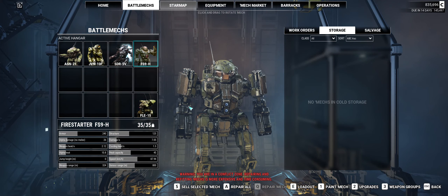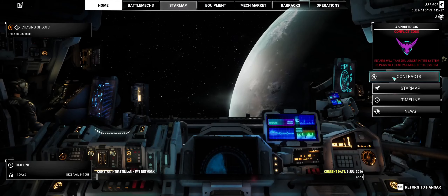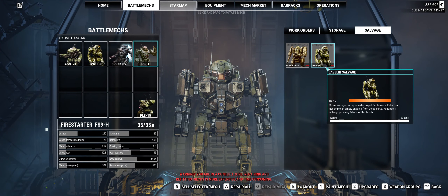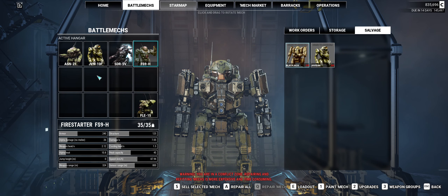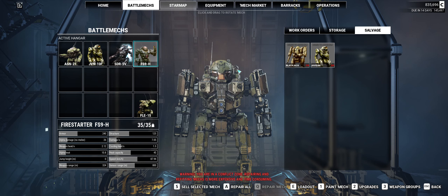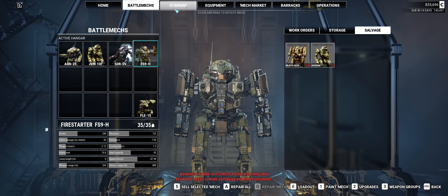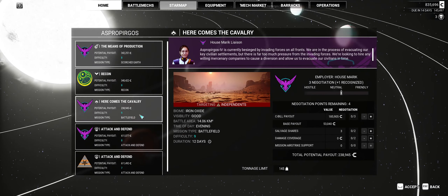So we have finally upgraded our first mech - we got a Firestarter. We got the Firestarter out of our salvage. Right now we only need two more Blackjack pieces of salvage and we'll have a Blackjack we'll be able to put into gameplay. We need four more of the Javelin to have another one. The thing I'm not sure about is if you just get the standard or if we'd be able to get variants of these.